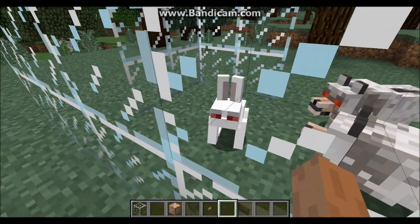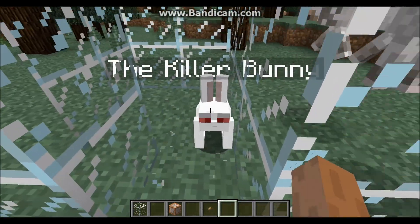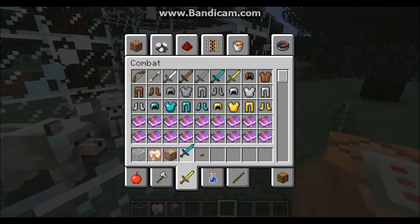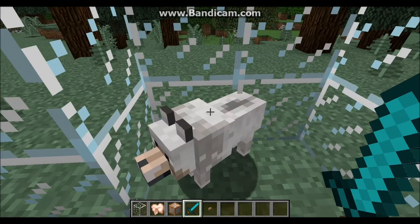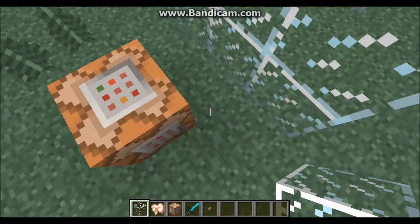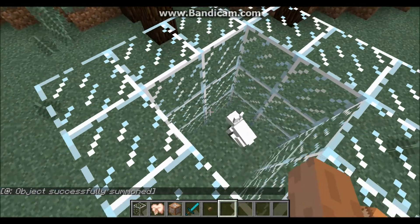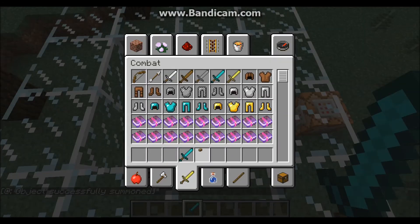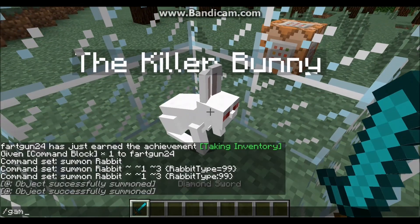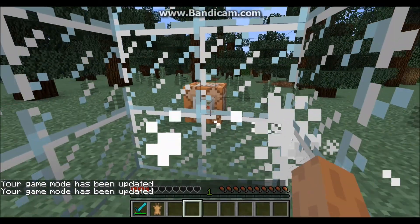As you can see, the Killer Bunny has spawned — and those wolves are really hating on it. This is the Killer Bunny right here. If I let him out in survival, he's going to start attacking me. Let me clear out these wolves and respawn him. Now I'm going to go in with a diamond sword in survival and see how much damage he does. Four hearts — two hits and you'll kill him.